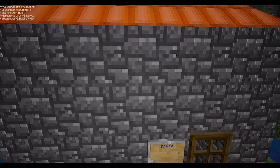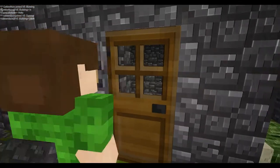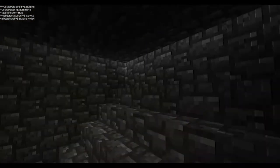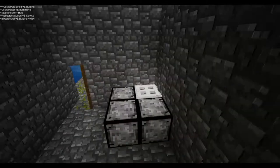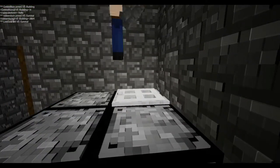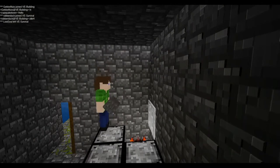This is Antti's sauna that he's made with some cobblestone. Let's go ahead and take a look inside. He's got a sloped amphitheater-type seating and a nice covered fire there. He likes to stand in the fire during the sauna.